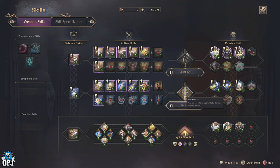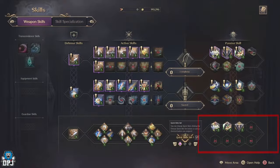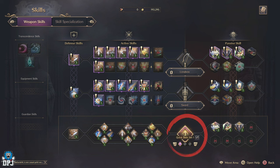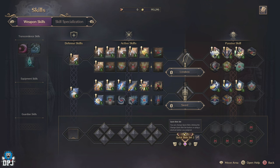Going into your skill tab, you will see this screen here, which can be daunting at first, but it's quite easy to understand once you get the general gist of what's going on. At the bottom of the screen are the skills you will see showcased on your HUD as you're playing the game, with the ones on your right side being the passive skills. There are also 3 different quick slot sets that you can easily switch between on the fly if you want to save certain setups of different skills.